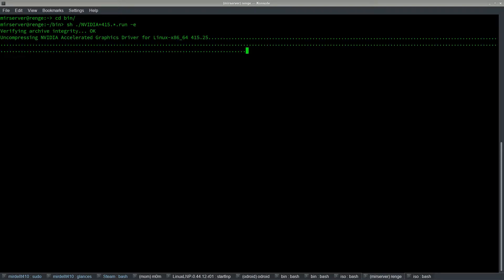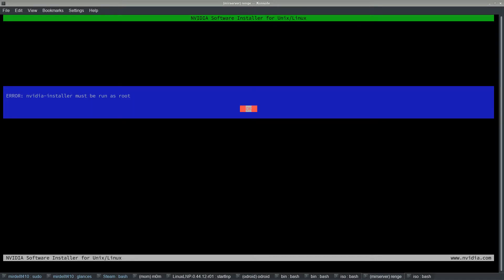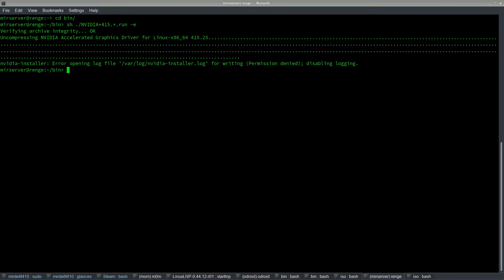Bingo! The wildcard star really helps a lot if you don't remember the entire filename. What I had done is I `wget`-ted from the NVIDIA HTTP repository — the directory where NVIDIA has all of their Unix drivers. So we get into the installer — that's fine.